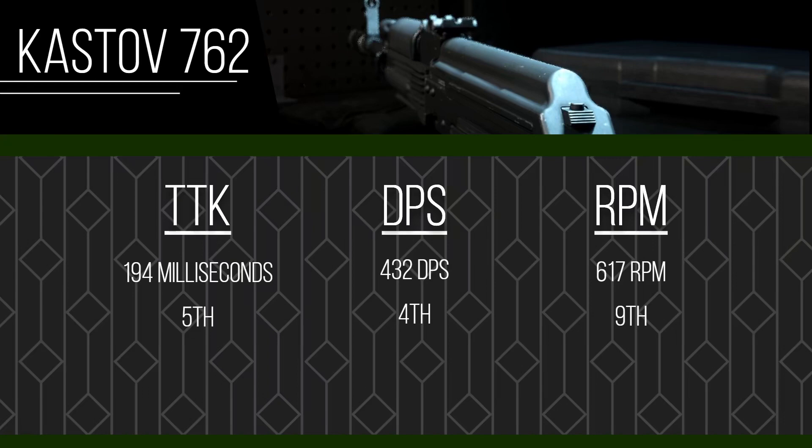The ADS speed on this is not the fastest, but it just hits hard. You won't be outgunned if you're the first to aim on your sights, and from a distance this gun isn't as bad as you'd think. To get platinum, you need long shot kills — in one match of Invasion, I had 31 long shots not including AI kills. It was really easy to get platinum with this thing. The DPS and RPMs do cancel out in this scenario.